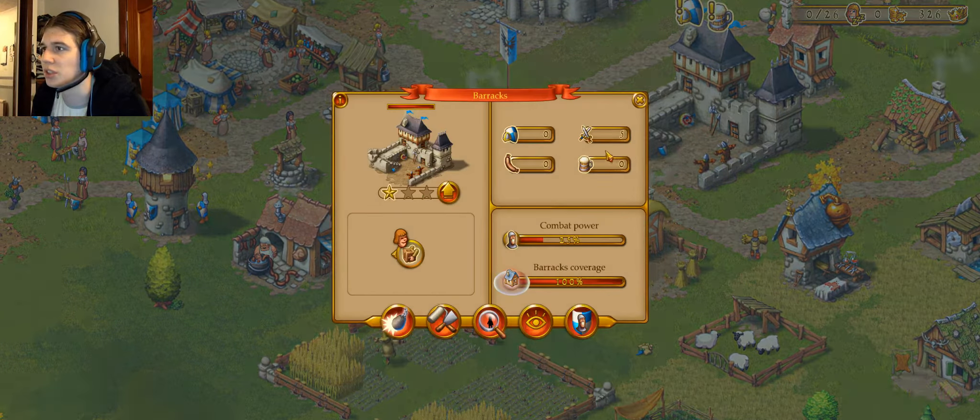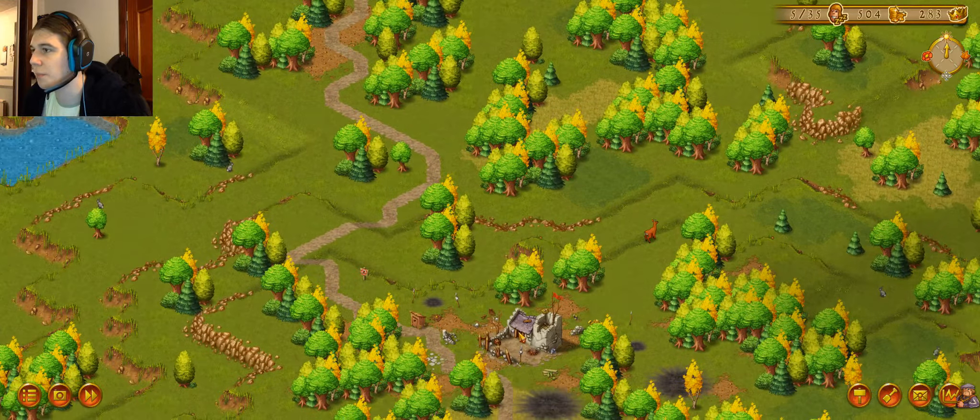Another townhouse — can we build it? Yes we can! Magnificent. Can we upgrade this now? No, we need research and we've got no idea how to get research. Food supplies are getting low — I think this is probably a good place to leave this episode.